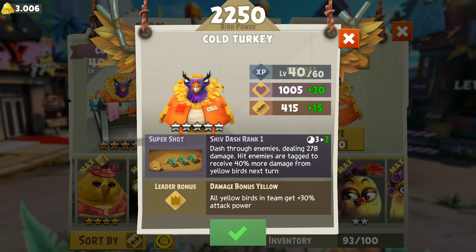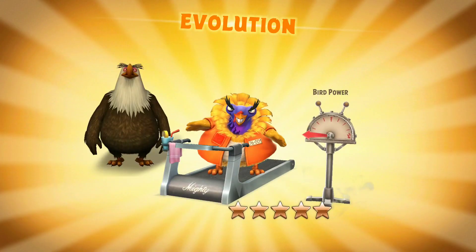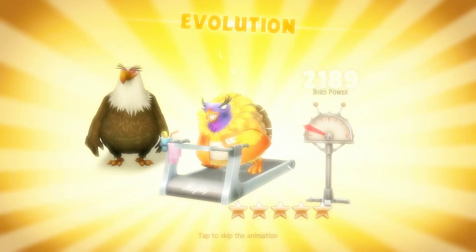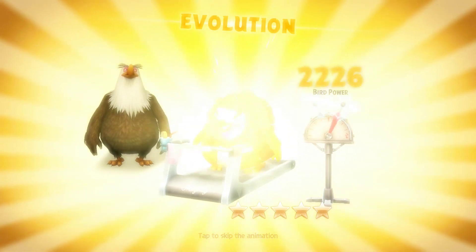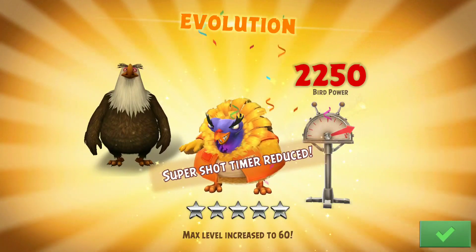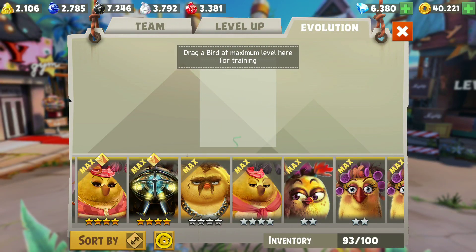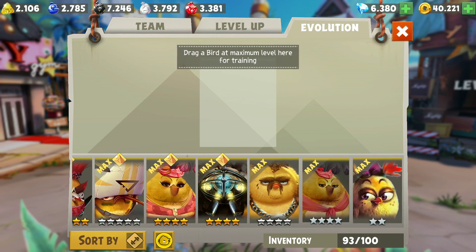That's extremely useful — that means he might have a 1-turn cooldown at level 60, we'll check it out. Alright, so 900 evolution materials. Super shot timer reduced. Next up we're gonna try to evolve him to level 60.